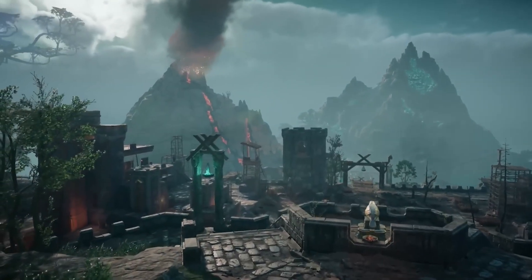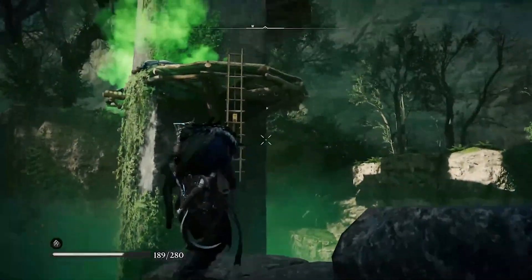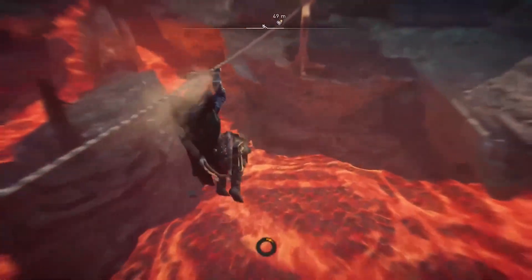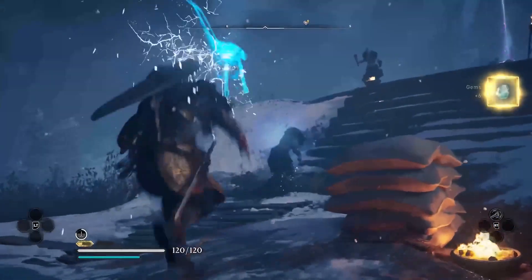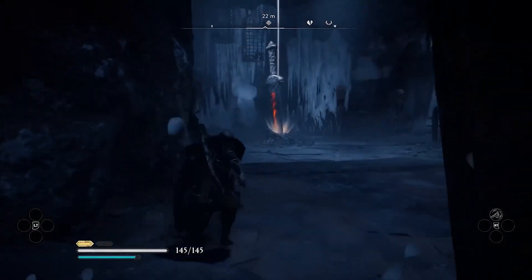As you descend through the four regions of Niflheim, you will be faced with seemingly insurmountable challenges. But rest assured, hidden throughout the world are secrets that will improve your chances of survival. Each battle will make you stronger, but to make the most out of your time in Forgotten Saga, keep a keen eye out for the secret areas during your journey.